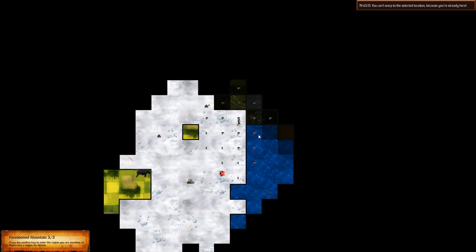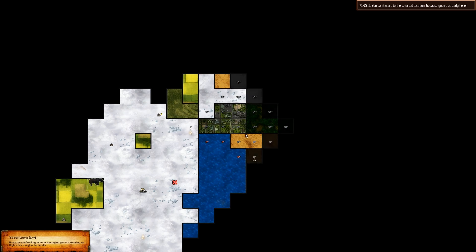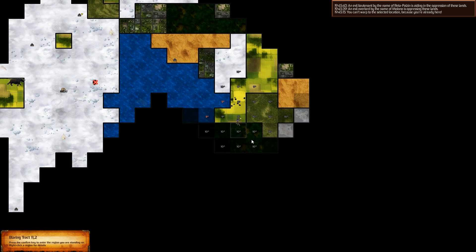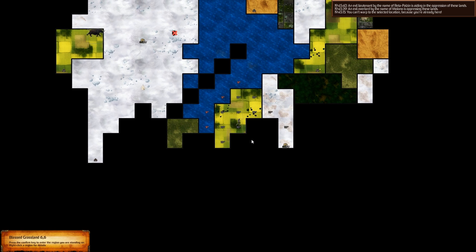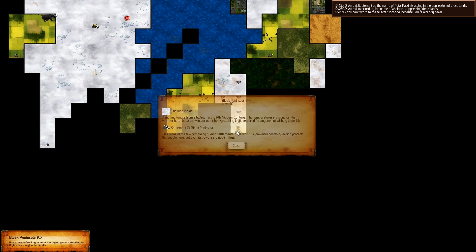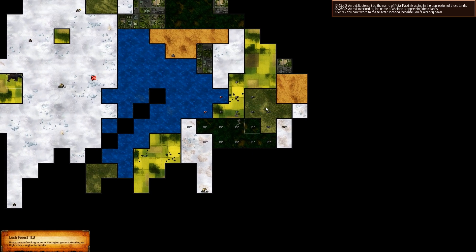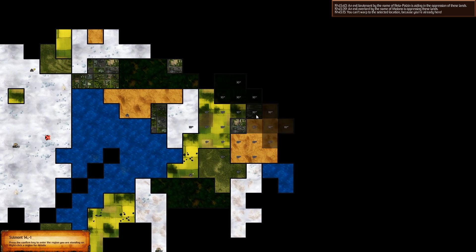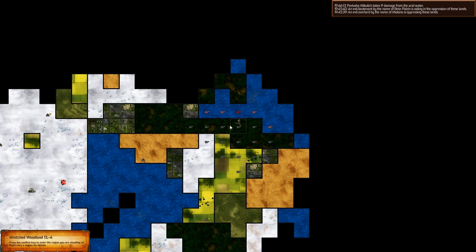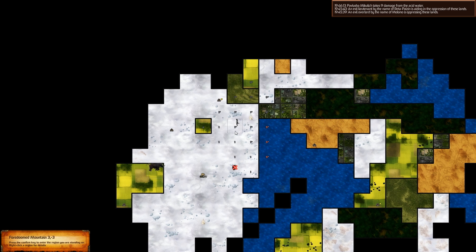I'm just going to explore this for a little bit. City, Badlands Motel. I can't go down anymore. Settlement of Bleak Peninsula. Can't go in certain directions down. I don't know what's trying to blow up in the middle here. We take 9 damage from massive water.